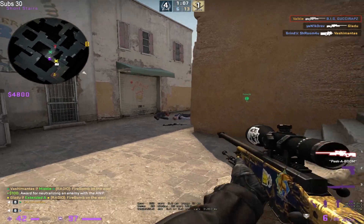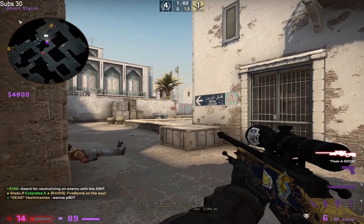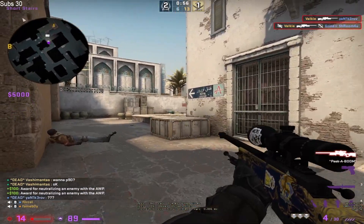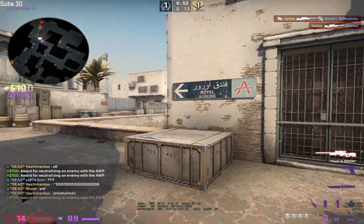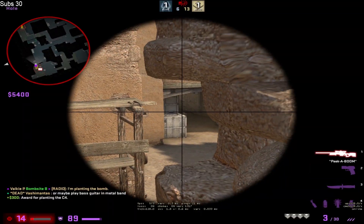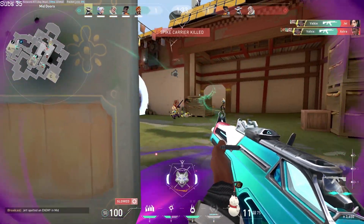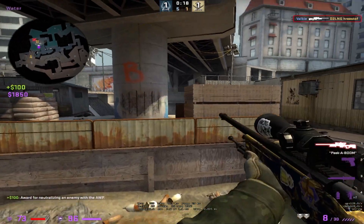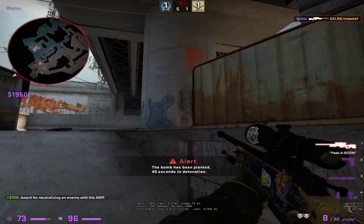A lot of people wonder if aim training is even a good thing to do in external aim trainers, or if you should just focus on workshop maps in CSGO or the practice range in Valorant for deathmatch to improve your aim. While those things are also very good, I think external aim trainers have the additional benefit of being able to isolate a certain part of your aim — whether that be tracking, clicking, or micro adjustments — and really focusing on improving the parts you're bad at. But it's also a good way to warm up before going into an actual game.